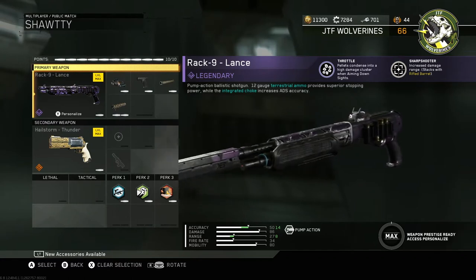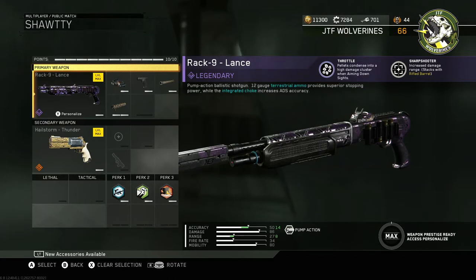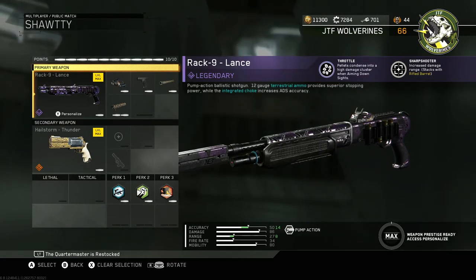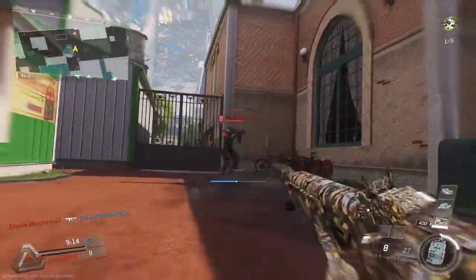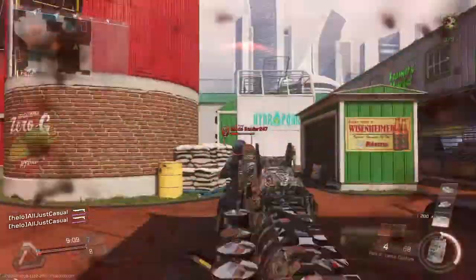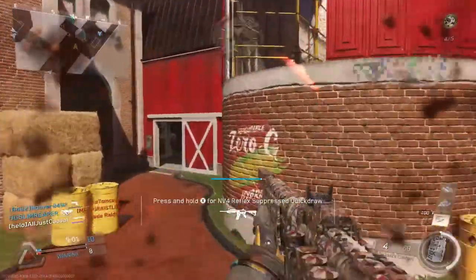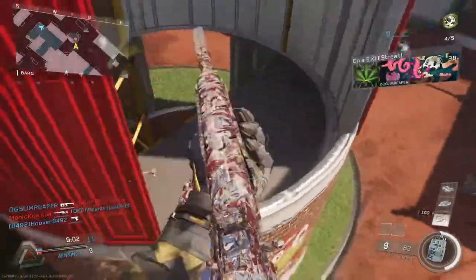Okay so it's called Throttle. Now if you played Black Ops 3 and you loved the shotguns because of that choke mechanic — this brings that back. When hip firing you get that nice traditional shotgun spread. However in Black Ops 3, whenever you would aim down the sights all the pellets would condense into a cluster, giving you more range and more damage because more pellets were guaranteed to hit your target. This brings that back 100%.